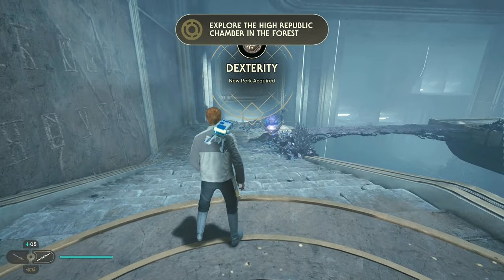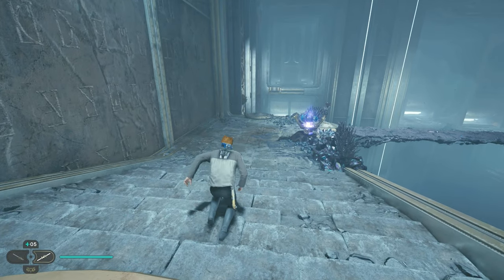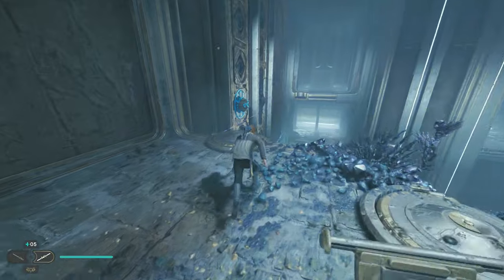For an easy exit, Force Push the lever on the nearby wall to raise a bridge that will take you directly to the chamber's exit.